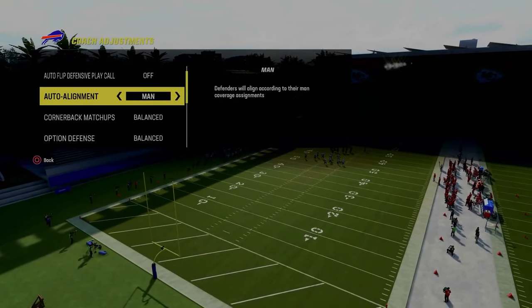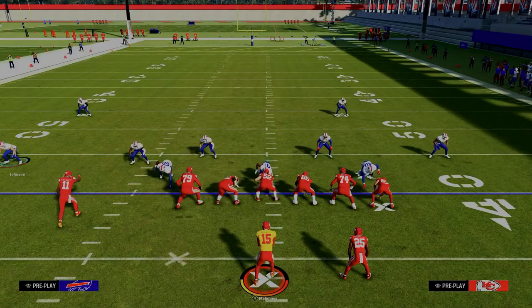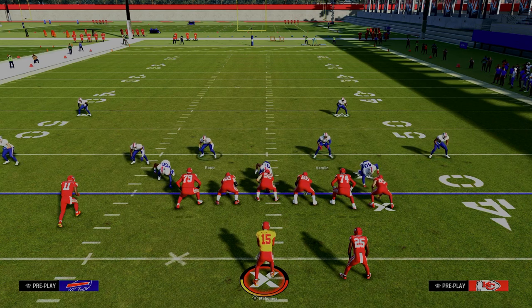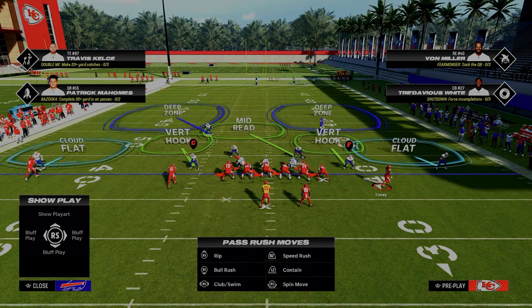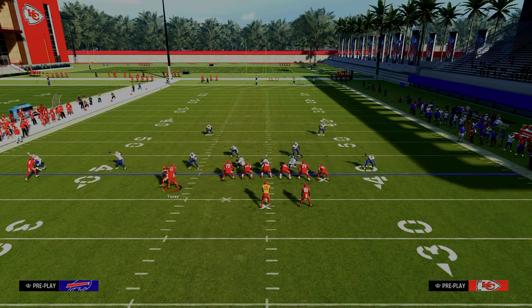When you man align in Dollar, the slot corner shifts over the top, giving you four or five over three to the left — a significant numbers advantage. If anyone motions from the trip side across the formation, these slot corners will realign to their default setting, so keep that in mind. In recent years, not a lot of motion has actually been happening on Trips Tied In — most people are just lining up and running it.